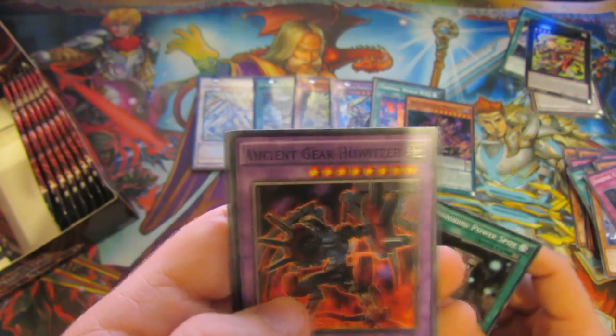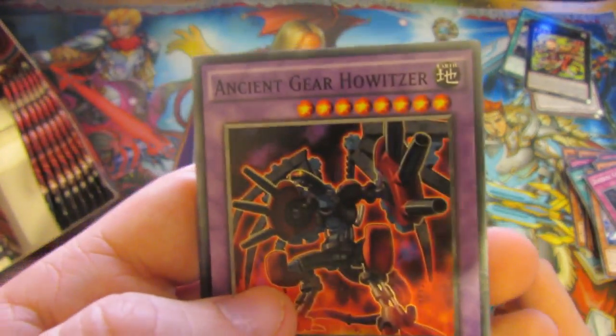And we have Dragon Caller Magician. Ancient Gear Howitzer — that's a nice card to get. Quite a powerful card for those Ancient Gear decks. And Rank Up Magic Cypher Ascension.